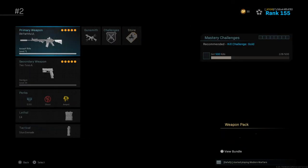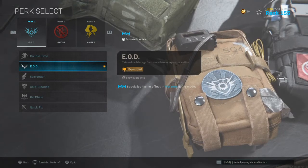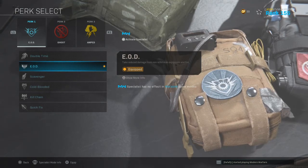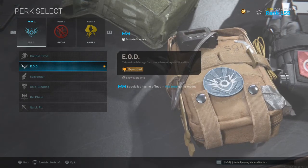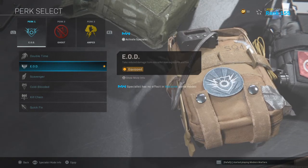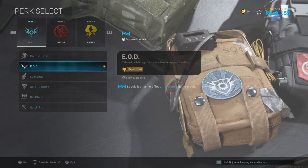For my perks I rock EOD. You guys probably know this, but EOD is one of the most used perks right now because everyone plays with C4 and RPGs — it allows you to take more damage from non-killstreak explosives and fire. Since everyone is using C4s and RPGs, EOD is the perk to go with.